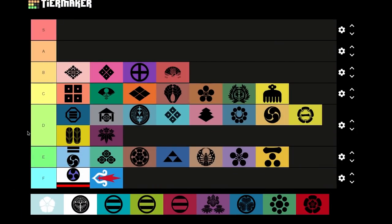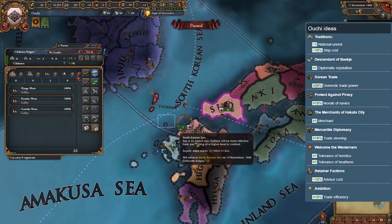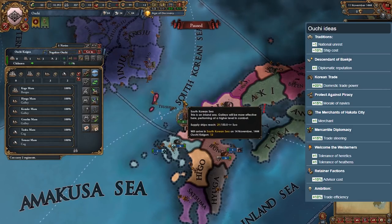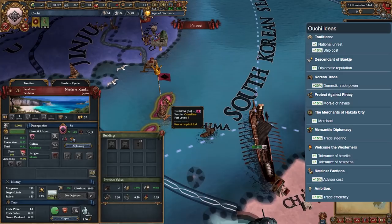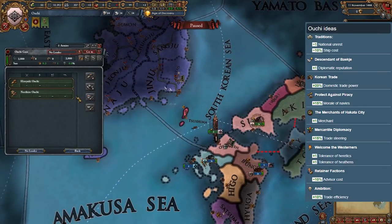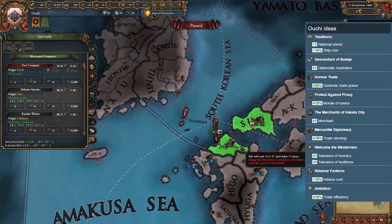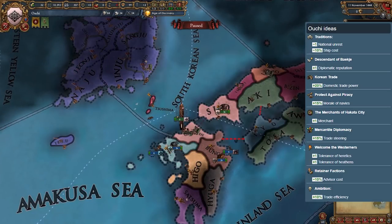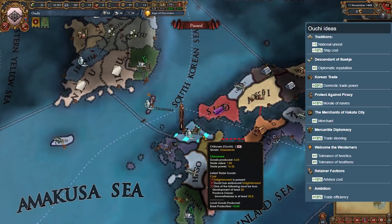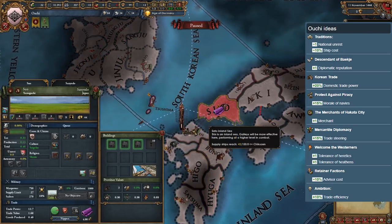Ouchi is the nation we just mentioned. They are located just across the sea from So. They start off with two provinces, both of which are centers of trade — level 1 and 2 respectively — and they produce chinaware with the potential to spawn coal and silk, both very powerful trade goods. Not only that, but both provinces also have forts. This makes Ouchi probably the best daimyo in 1444 economy-wise, apart from the Shogunate and Ashikaga.